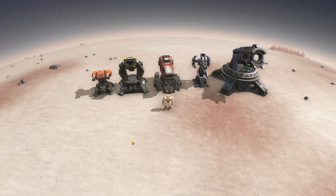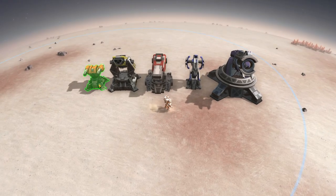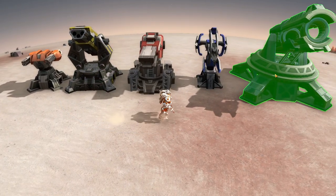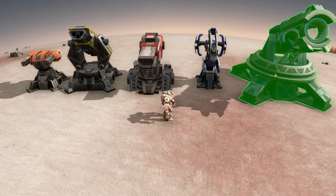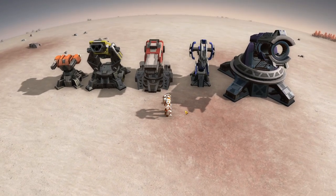There are a lot of new buildings in this update, among which are defense turrets so you can leave your base defended while you do something else. These turrets scale up in size and damage by themselves, but you can also feed them different types of ammunition and upgrade that ammunition to do more and more damage.